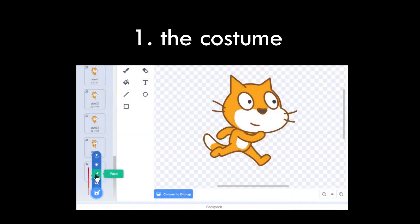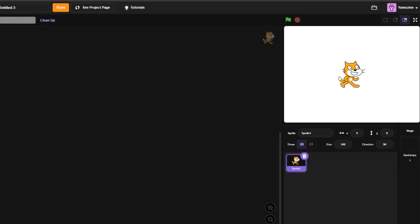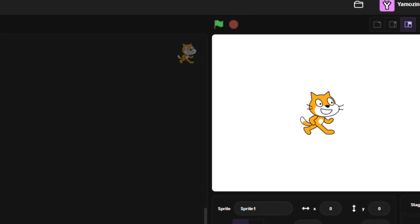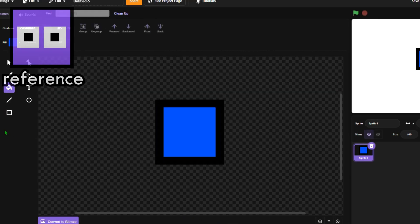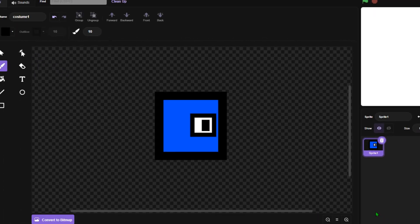We'll make a new costume for the player. So click with me into the stage backdrop. The first thing we need according to Griffpatch is a character and a backdrop — pretty self-explanatory. That is exactly what I'm going to do now. Let's make it blue. And there we go, we have our character. It's nothing too complicated, but we are following a tutorial, so we'll stick with this guy.